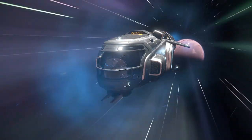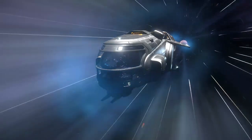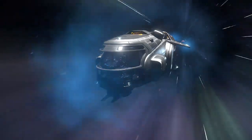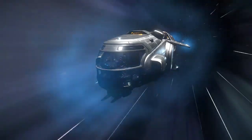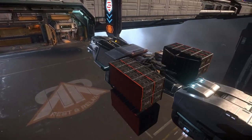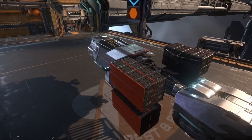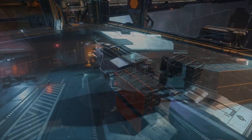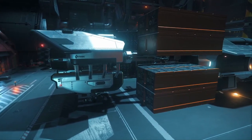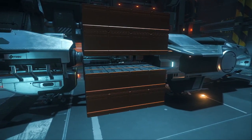The MISC Hull A is one of a lineup of five ships in the Hull series — the smallest of the series — introducing a small cargo-specific ship with the capability to haul a modest amount of goods. Built by the Musashi Industrial and Star Flight Concern, MISC was formed in 2805 and has a strong presence in the industrial side of shipbuilding and design, though some aspects dip into the combat arena, such as the Freelancer series, the Starfarer Gemini, and the Reliant Tana.